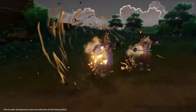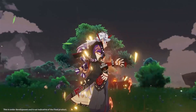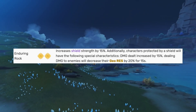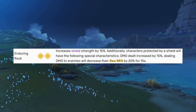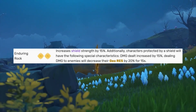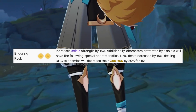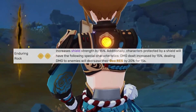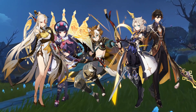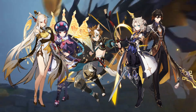You can probably see where I'm going with this. Like many have already said, full Geo comps are going to be the name of the game. This is mainly because Geo Resonance increases shield strength by 15%, and additionally, characters protected with a shield will have their damage increased by 15%, and dealing damage to enemies will also decrease their Geo Resistance by 20% for 15 seconds. This means that Itto's best supports are most likely going to be Gorou, Albedo, Zhongli, Noelle, Ningguang, and Yunjin.